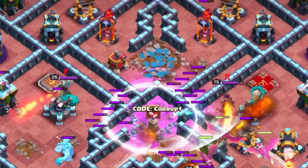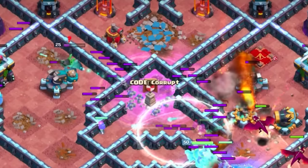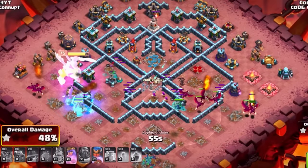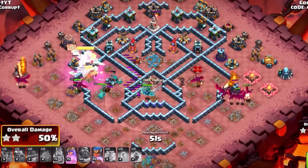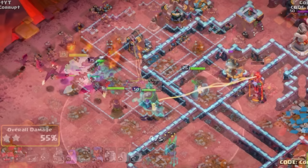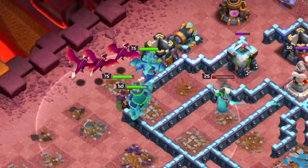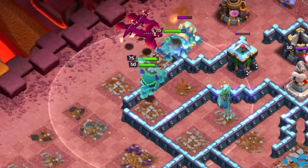From here, you're basically allowing all the rest of your troops to do their work. The dragons should be left over, which is really nice as it's going to help you get through. You've also got the Royal Champion on the back end that can support either the leftover dragons or your heroes, so you have plenty of options. As you get closer to the back end, you'll have your hero abilities, and that's what makes this attack so strong.